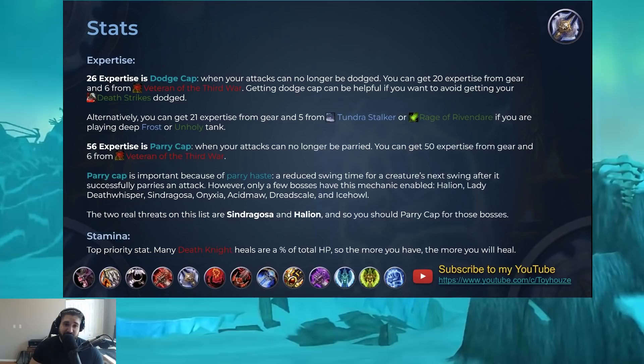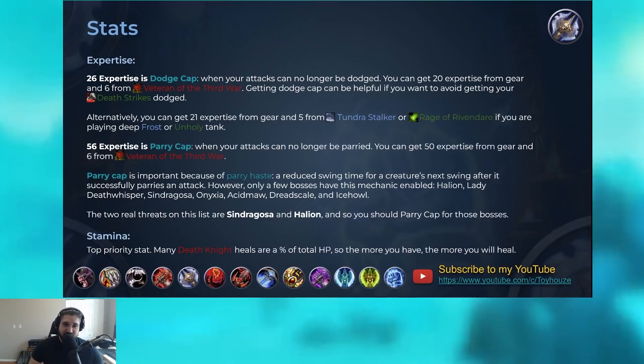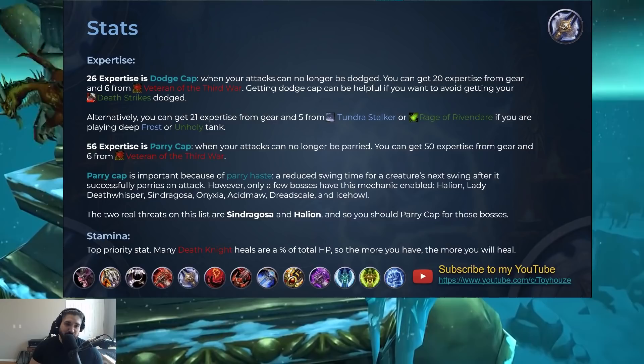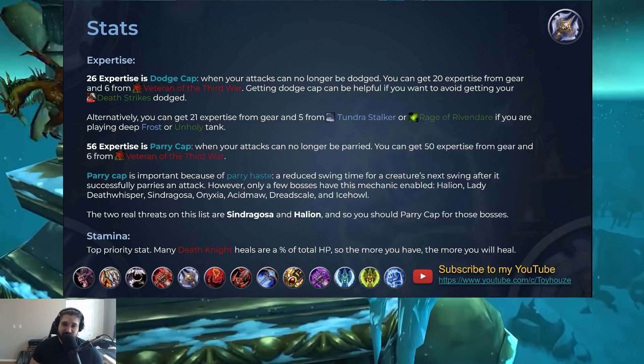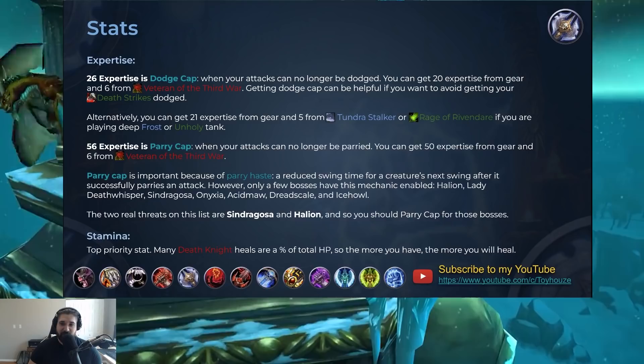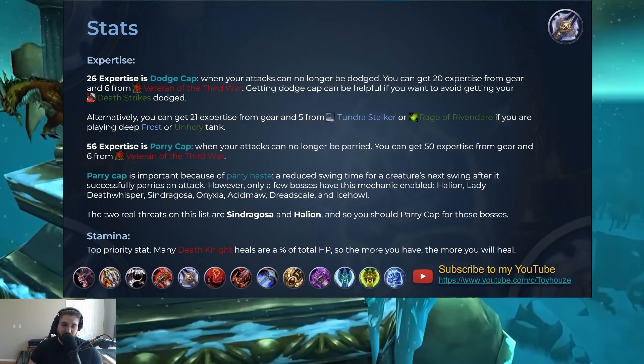When it comes to expertise, there's a lot to know about it. 26 expertise is the dodge cap, when your attacks can no longer be dodged. If you get 20 expertise from gear and 6 from the talent Veteran of the Third War in the blood talent tree, you're going to be dodge capped. Dodge cap can be very helpful if you want to avoid getting your Death Strikes dodged — that powerful self-heal ability. Alternatively, if you're not playing blood, you can bring 21 expertise from gear and get an additional 5 from Tundra Stalker in the frost tree or Rage of Rivendare in the unholy tree if you're playing deep frost or unholy tank.